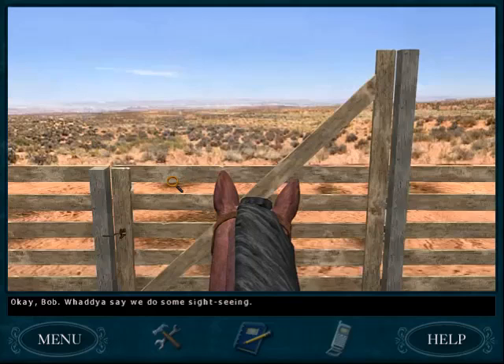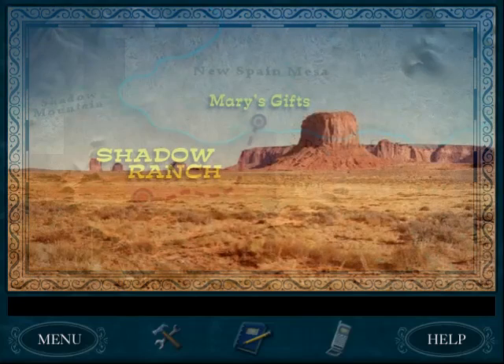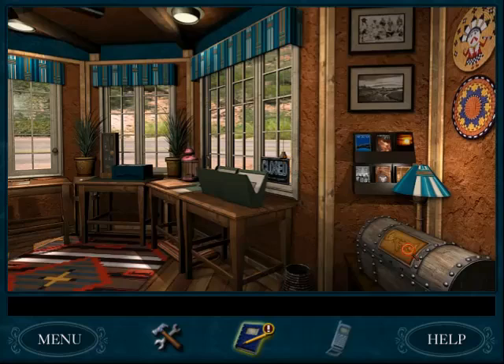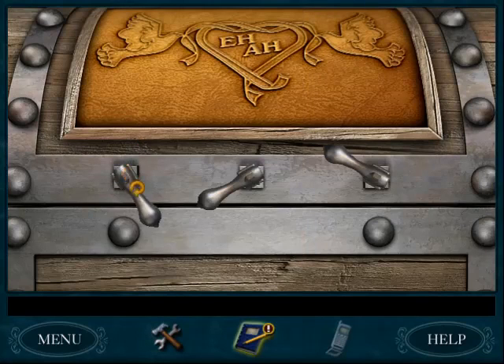Forget Tex — we're going to Mary Yazzie's now. I'm going to open the trunk and get the watch, then look at petroglyphs to start a petroglyph conversation and open up brand new areas. I know the solution to this trunk: 4-9-11.